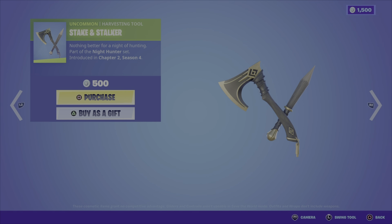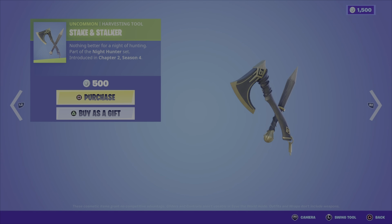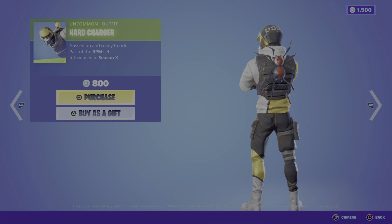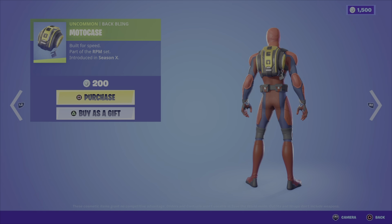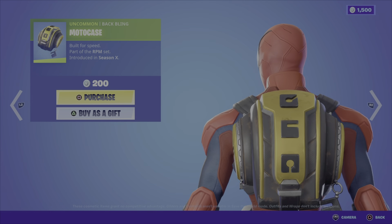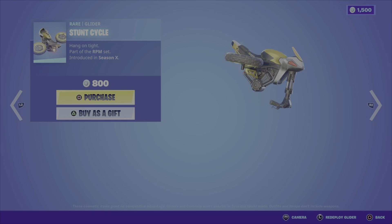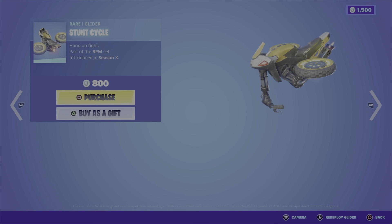We then have the Steak and Stalker harvesting tool — an interesting mix of an axe and a dagger. For 500 V-Bucks, we have the Hard Charger outfit from the RPM set of Season 10, a cool outfit for all the motocross fans at 800 V-Bucks. Then there's the Moto Case back bling from the same set at 200 V-Bucks, and the Stunt Cycle glider from that same set — a pretty funky motocross glider — not too expensive at 800 V-Bucks.